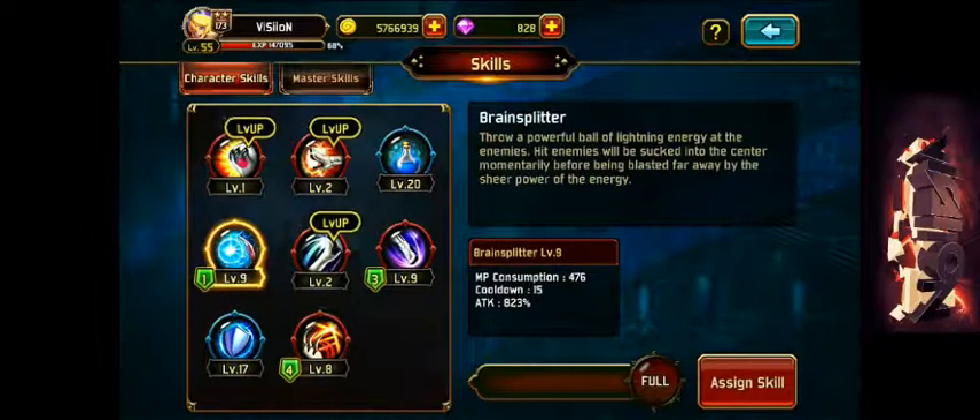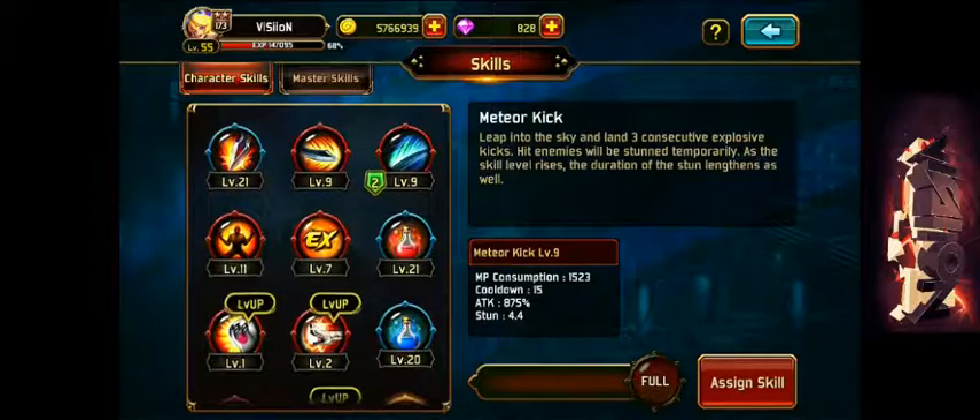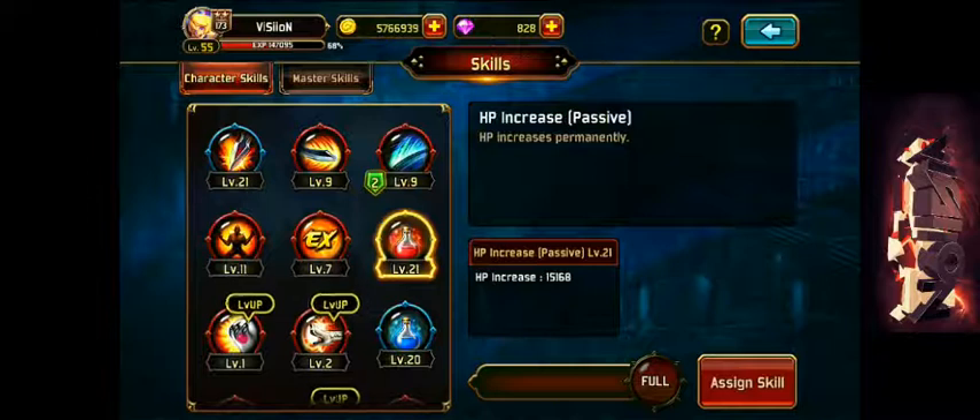Currently I'm using Claw Fan Frenzy, Brain Splitter, Meter Kick, and Thunder Dash. All the passives are basically maxed out, along with my master skills.